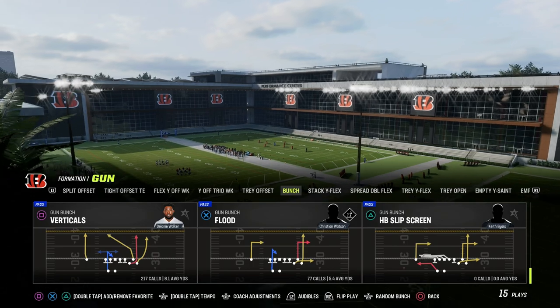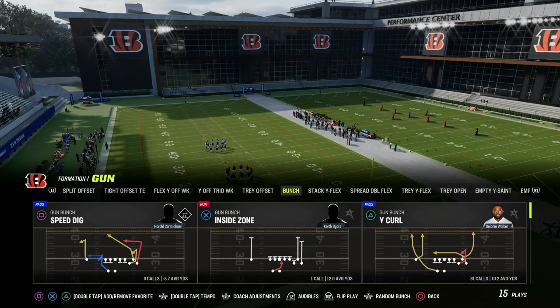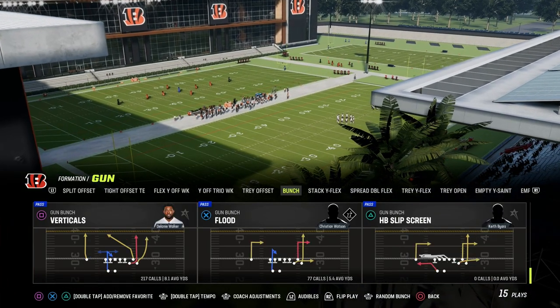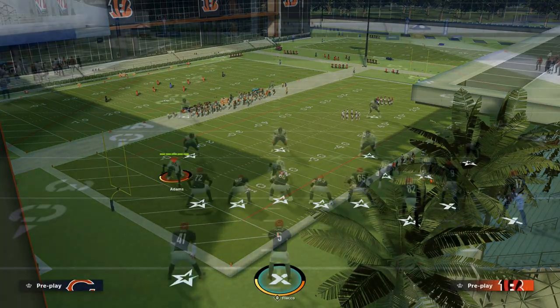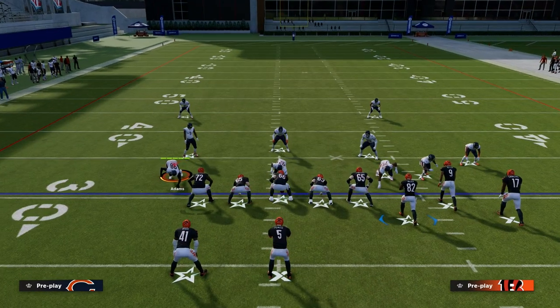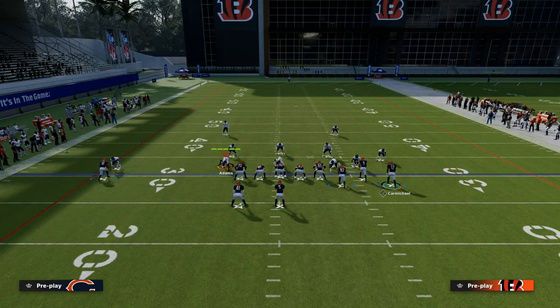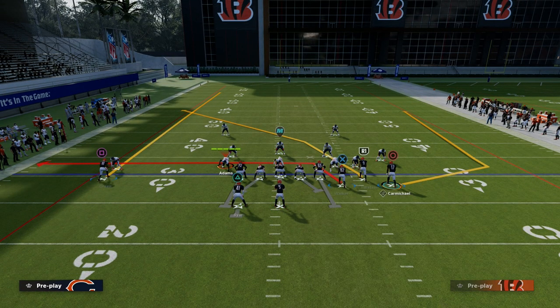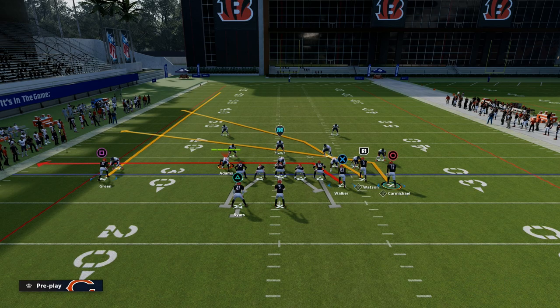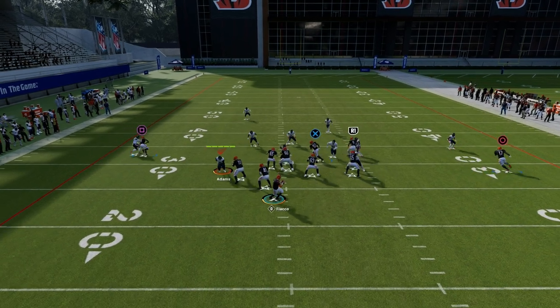We're taking a look at the play Verticals. You can do this from any play in Bunch, but Verticals is in every single Bunch formation, which is why we're choosing this specific play. What we're going to do is block our running back, leave this solo receiver on a streak, and then on the right side of the field, we're going to drag our tight end, slant our outside Bunch receiver, and motion him outside — snapping just before he sets.